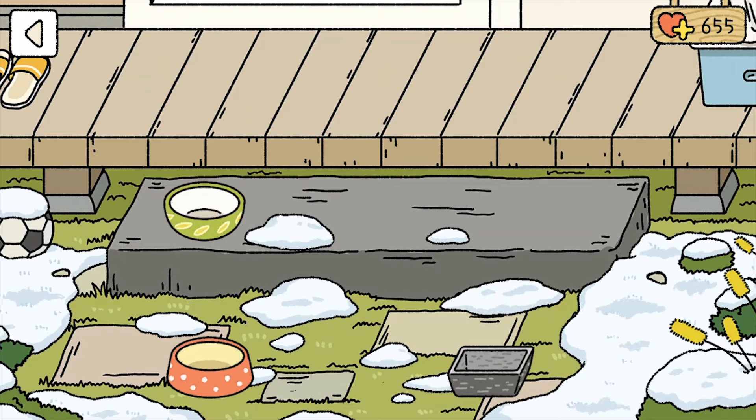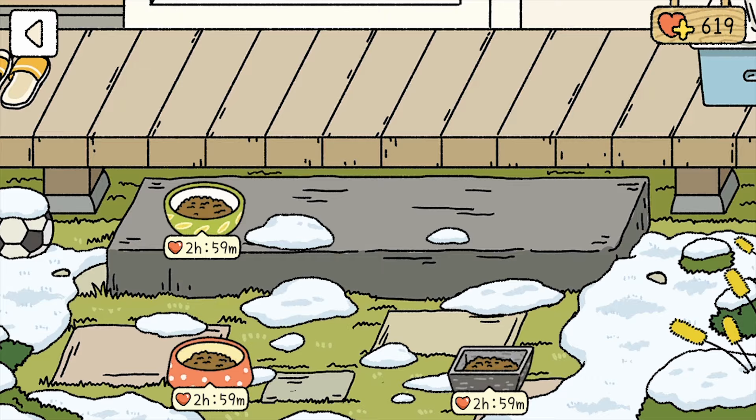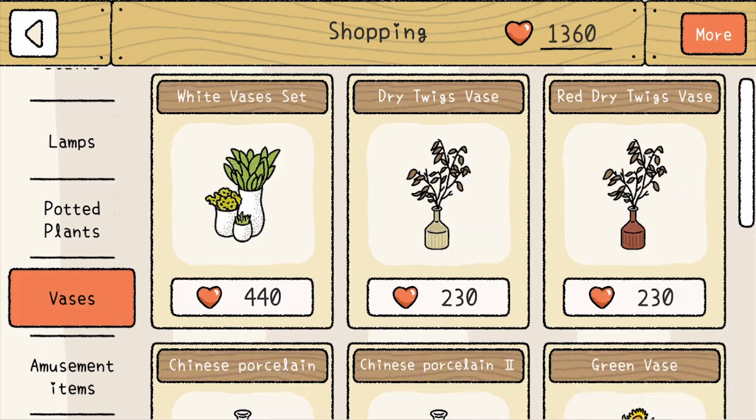Each meal has a different cooldown depending on its price. Love points earned from cats range from 18 to 35. You can consider this as a primary source of income, especially if you're a player who can't frequently drop by to pet the feline friends, but still would like to buy that expensive piano set for the living room.